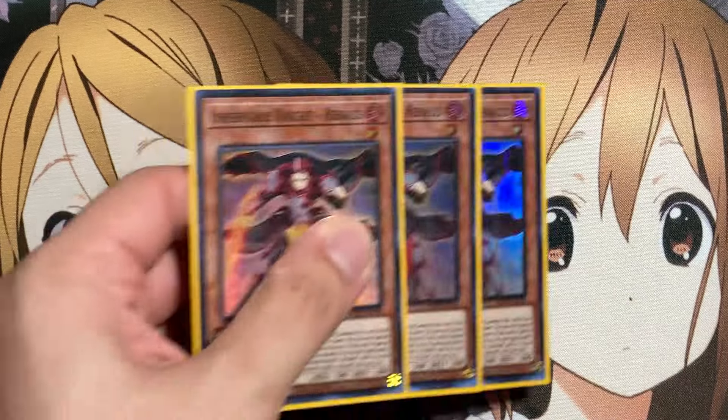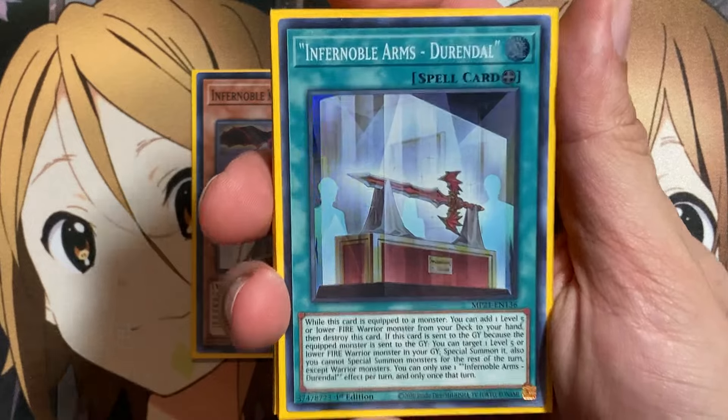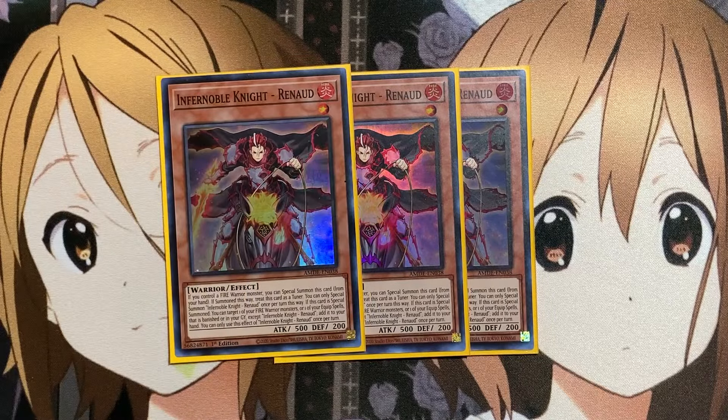We also run three copies of Infernoble Knight Renaud. Along with the equip power, a main focus of the deck is also the synchro power and the link summon power. Using Renaud, if you control a Fire Warrior monster, you can special summon this card from your hand. If you summon it this way, you can treat it as a tuner. And if this card is special summoned, you can target one of your Fire Warrior monsters or equip spells that is banished or in your graveyard — except Renaud — and add it to your hand. You use a good number of destruction effects like the search destruction with Durandal, so you can just add that card back with Renaud. The special summon power and the option to make this card a tuner can help set up many different synchros in the deck.